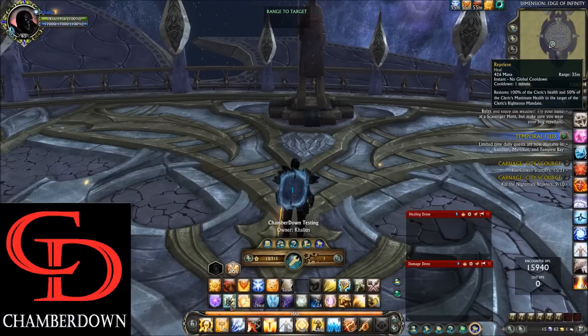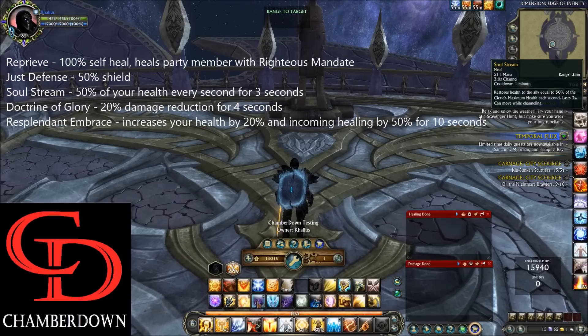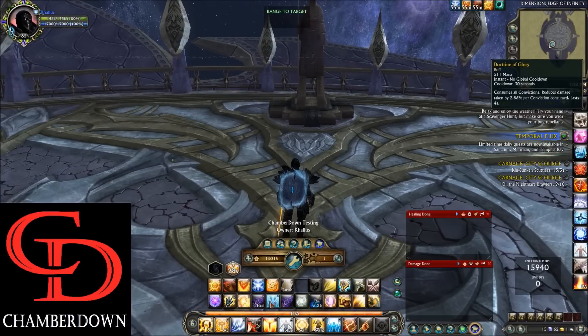Let's talk about cooldowns. Cleric has quite a few different cooldowns all on a 1 minute timer, which means you can use them pretty liberally and they'll be back in time for the next phases. The cooldowns are: Reprieve — a 100% heal; Just Defense — a 50% shield; Soul Stream — essentially invulnerability for 3 seconds that heals for quite a bit; and Doctrine of Glory — a 20% damage reduction. Note that Soul Stream's first tick will not heal you, so be careful using it reactively.